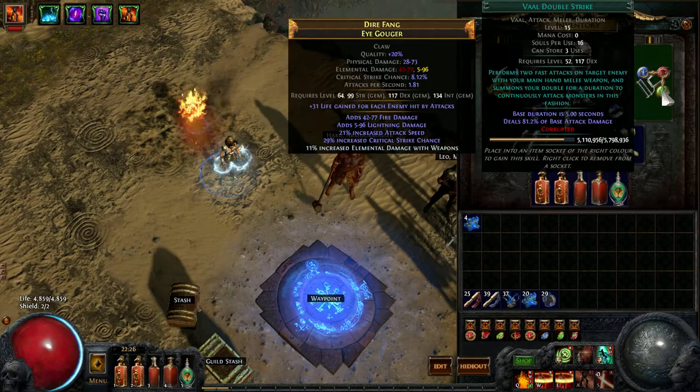Veil Double Strike — you can put any kind of Veil spell here. I found Veil Double Strike and it works well.